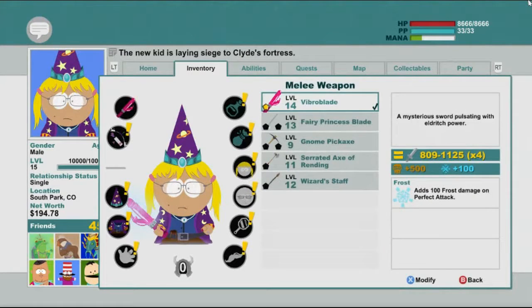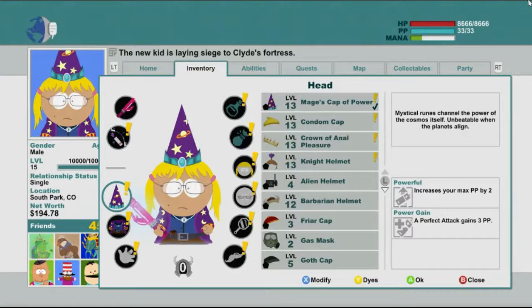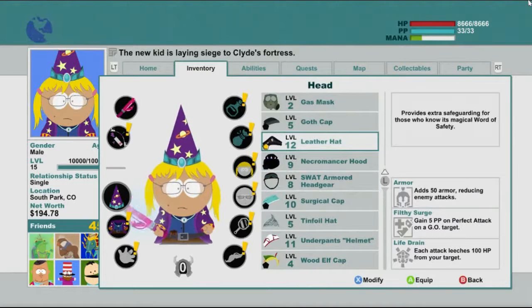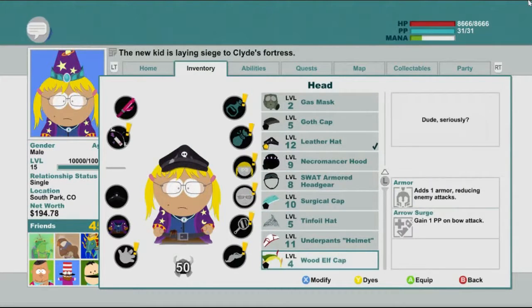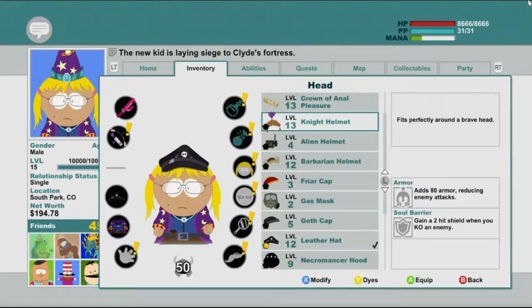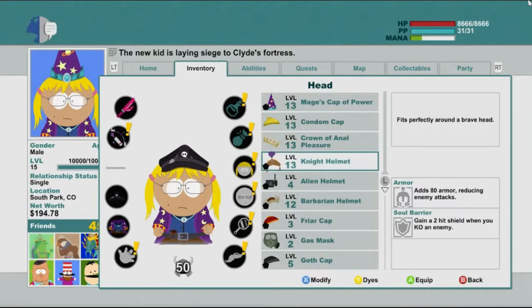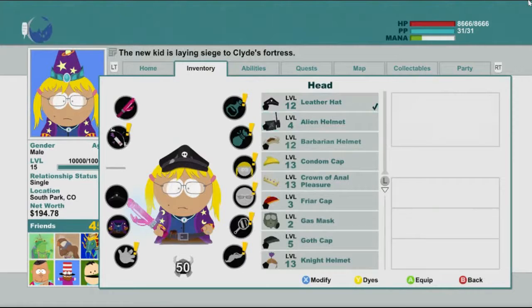Good for slowing people down. Let's see arrows — still happy with those. Mage cap of power increases your PP by 2, perfect attack gains 3 PP. Still actually happier with that because it adds armour. I don't think I've got anything that gives better armour than that, but let's just check. Oh no, that gives 70 armour. That might be better. Knight helmet: 80 armour. 110 armour — Barbarian helmet is where we're going.